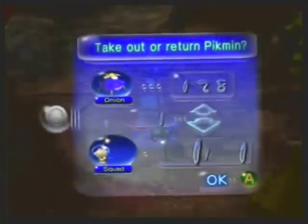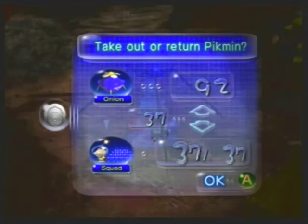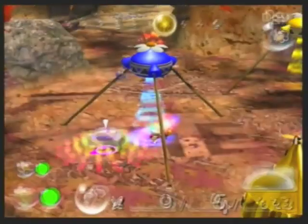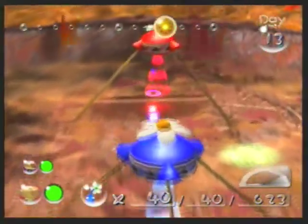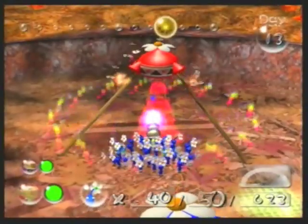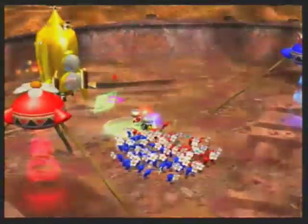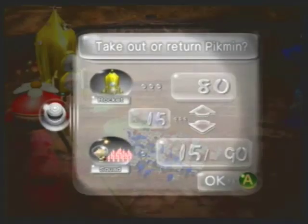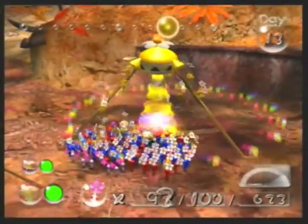As you've seen, some enemies regenerate after death and then come back to life, like the Spotty Bullbear and the Gatling Groinck. However, there are also some enemies that will get back their life just on the field. In Pikmin 1, one enemy that has it is the Armored Cannon Beetle, which is kind of annoying because it's one of the more difficult enemies to fight. And in this game, as you saw in the battle, we got the Segmented Cropster boss's HP to red, but then it got its HP into the yellow zone, so it has HP Regeneration also.